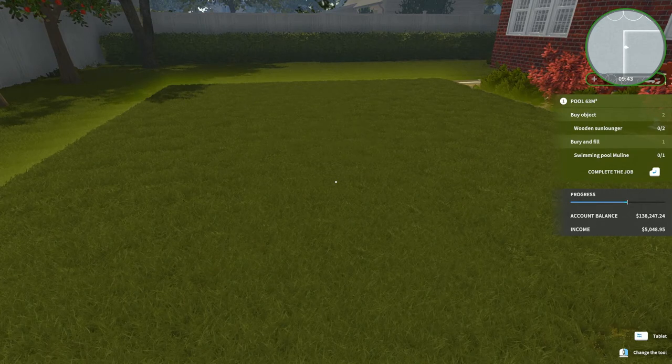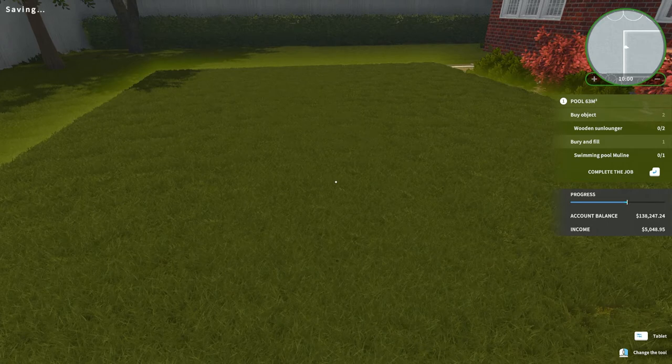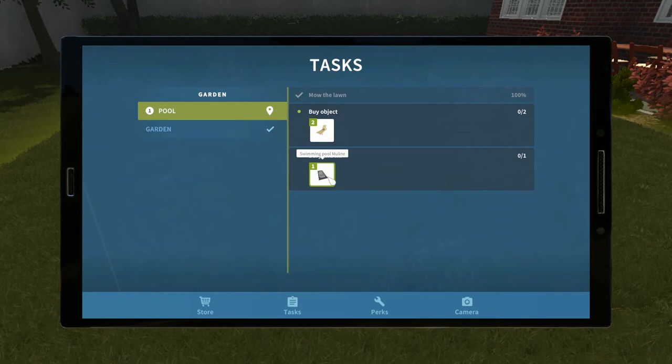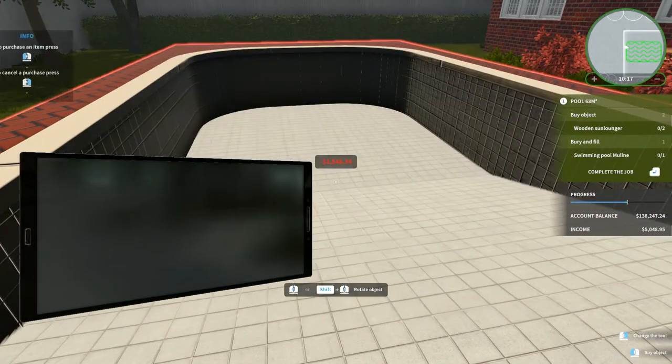Buy object: wooden sun lounger. Well, I don't want to buy that yet, do I? Two of them? Barry and Phil, Swimming Pool. How the devil? Swimming pool, huh? Okay, there — let's do that. What color? Let's do a really obnoxious red brick color to match the house, shall we?